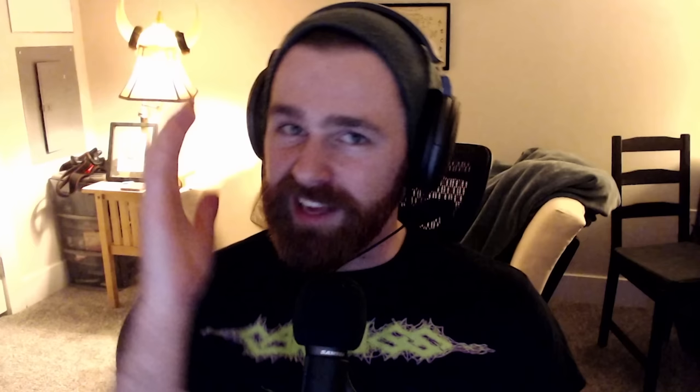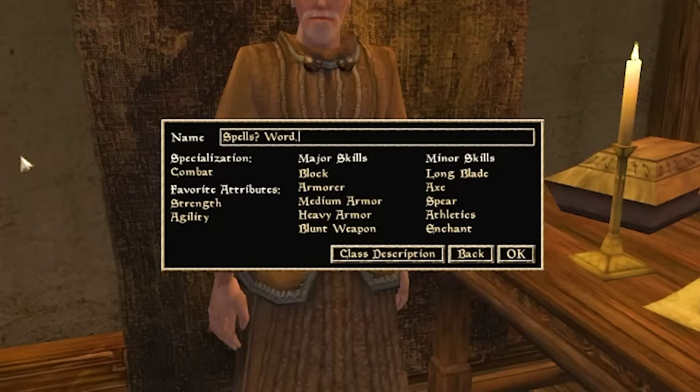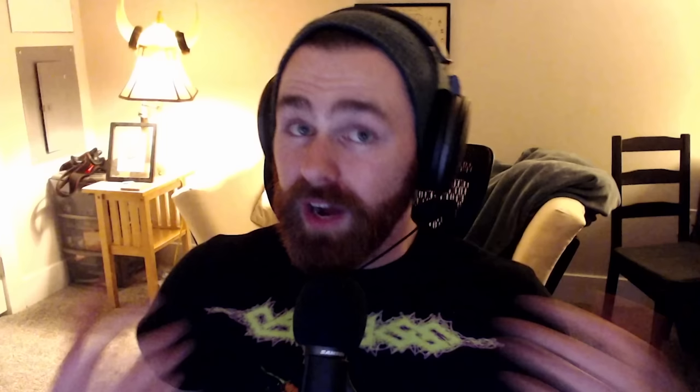After selecting our race, we create our custom class — which will depend on what Spellsword means to you. For the 50-50 traditional Witcher style route, we'll start by selecting Combat as our specialization. Everything on the list gets a plus 5 bonus, including key abilities like Long Blade, Athletics, and Spear if you're going Argonian. This plays into our primary source of damage: our weapons themselves.